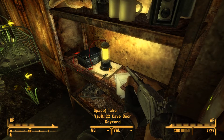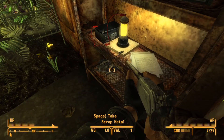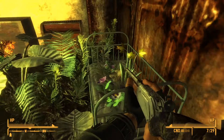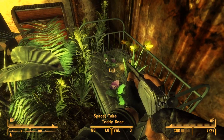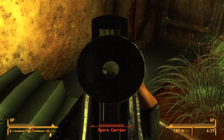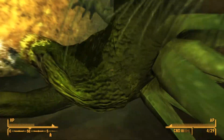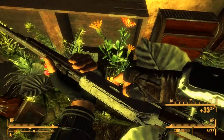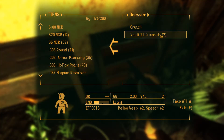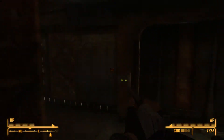Subscribe for daily content. Cave door keycard - what's that about? That's pretty cool. Scrap metal, iron camera, teddy bear. I wonder what that will get me. We're just going to have a general look about. And here's another spore carrier. Did he just get back up like some kind of zombie or was he just hiding the whole time? That was pretty cool. Carton of cigarettes - I do like selling them. You do make a decent amount of money from stuff like that.